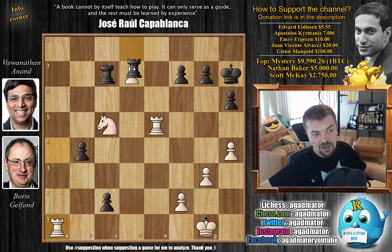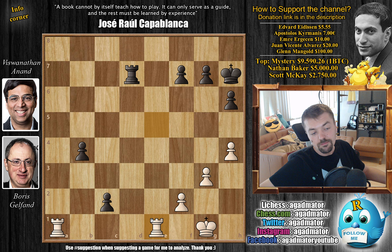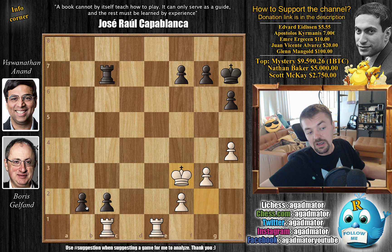Finally rook d captures on d7 - Anand gives up the exchange, but basically what it does is allow Boris to be up a full rook. Knight captures, rook captures, and we sort of have this endgame where one player is up a rook but the problem is it's not that easy to play with the two rooks because these two pawns are just incredibly strong. Boris plays rook to c5 - you should always put a rook behind the passed pawn. It's a choice between rook to e1 or rook to c5. Rook to e1 might be a bit more resilient, although in a rapid game with very little time on the clock, calculating this is a nightmare.